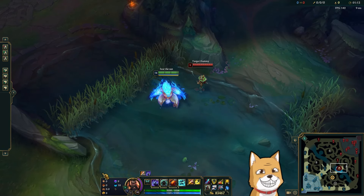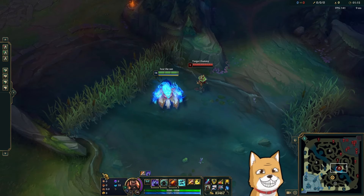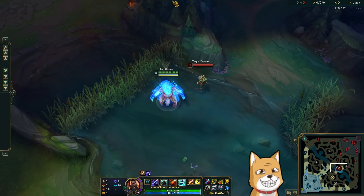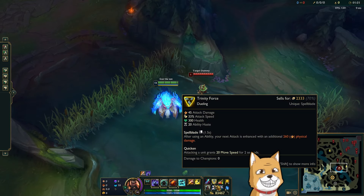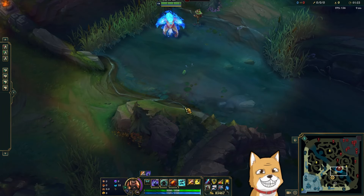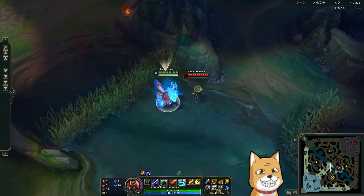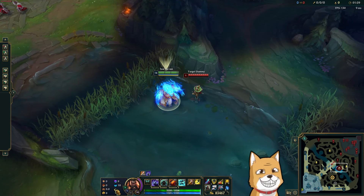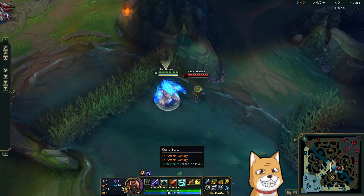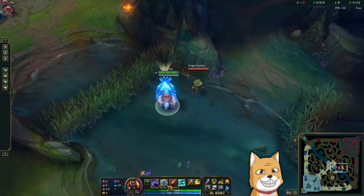Let's talk about the runes first: PTA, Triumph, Ability Haste into Coup — really standard. Celerity, Waterwalking because we don't have means to get on a target. You don't see any gap-close in our build, so we just can't guarantee getting on target and can't guarantee being in approach range. Then double AD into scaling health, normal max order: Q into E into W.